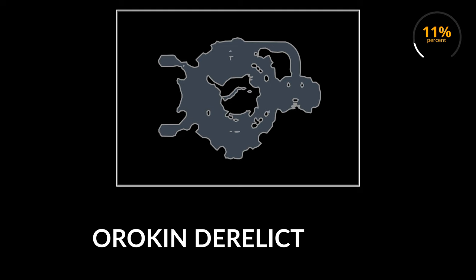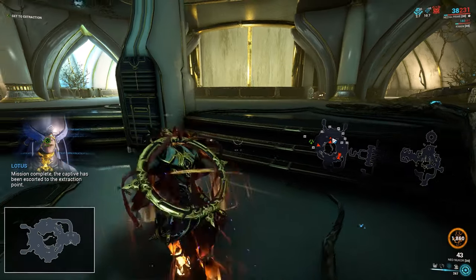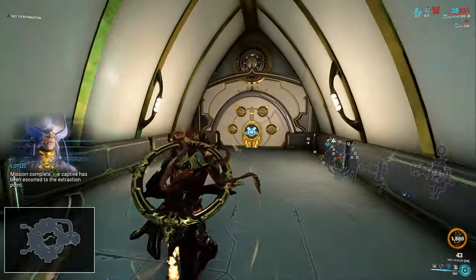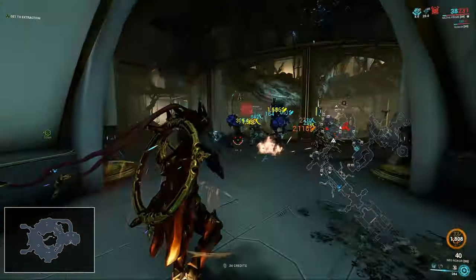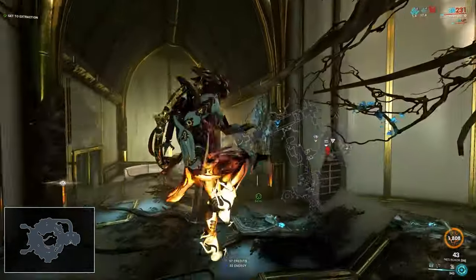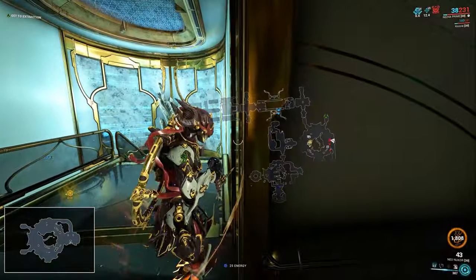The third most frequent location for the vault to spawn was in the Orokin Derelict Plaza, which is the only one of these rooms with an official name. I found the vault here 12 different times, and the vault can spawn near one of the two feet-looking thingies, or it can spawn on the second floor. These three locations by themselves make up over 60% of the locations I found the vault at, so just memorizing these locations alone can help you greatly.